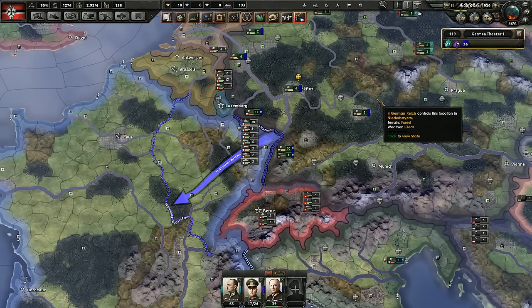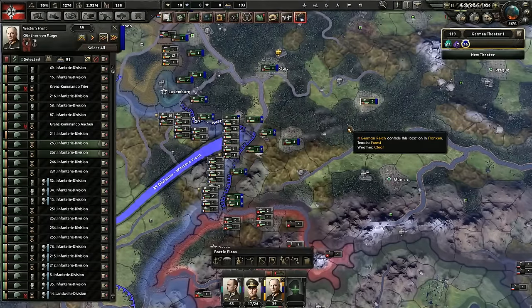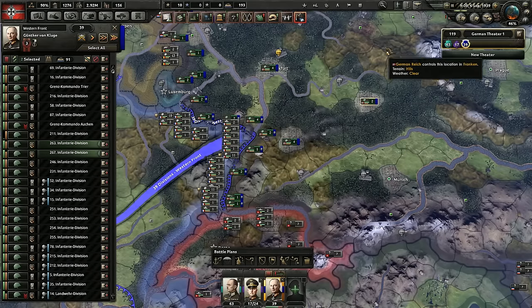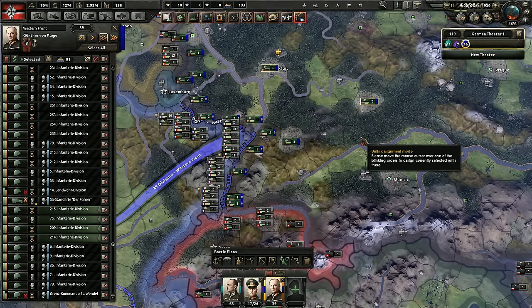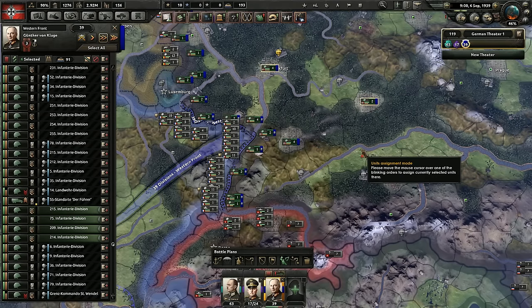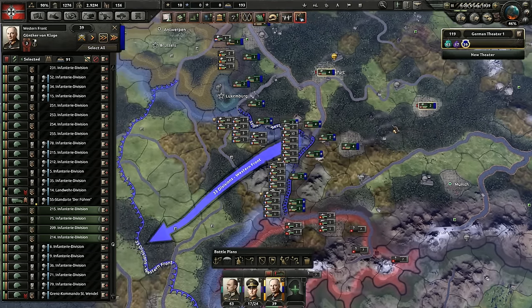One very useful technique is if you're trying to micro a unit that's part of a battle plan and you just want that unit to stop doing anything, it can be helpful to unassign it from whatever it's assigned to. You could individually click on all of them, but that takes a long time. Instead, hold Control, which puts you into assignment mode — you can see it light up when you hit the control button — and then hit H. H normally tells your unit to stop, but in assignment mode it tells it to stop being assigned. Watch: 39 turns into 33, because I just took away these six divisions.